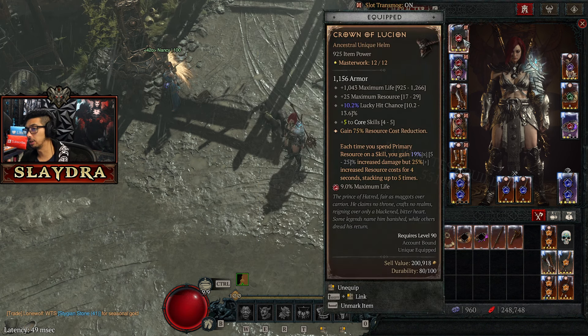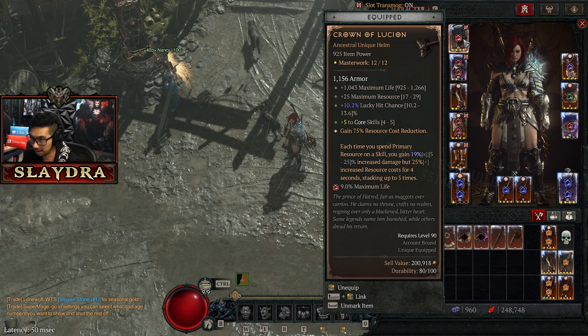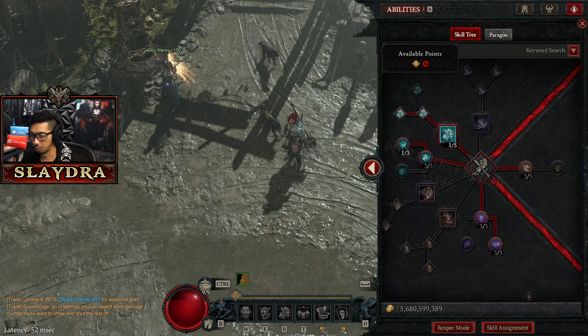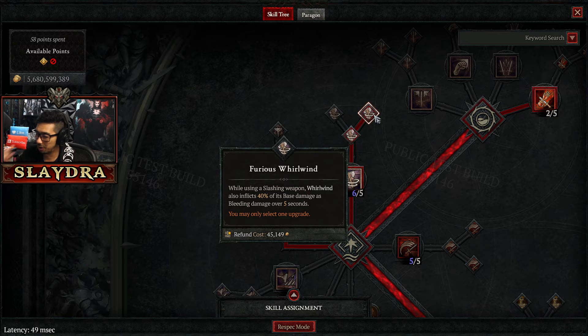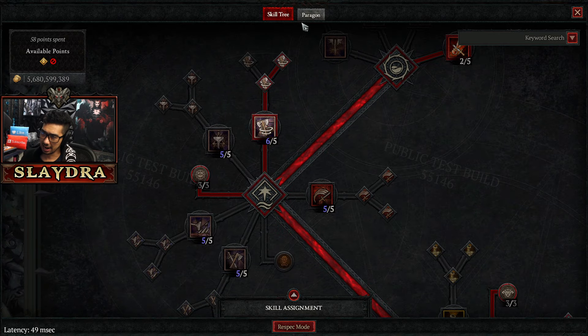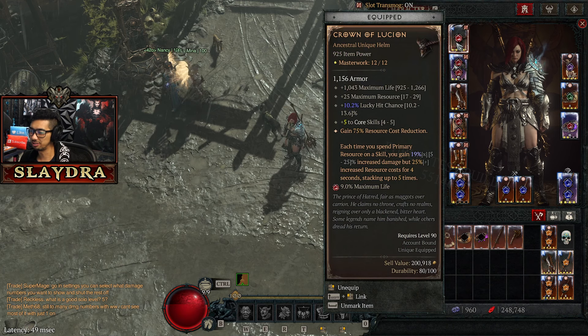Another plus for every single build is the Crown of Lucian — you just spend resource and then you get more damage, which is great. The core skill ranks don't really help us too much here, though they do give Whirlwind more base damage. Technically since Whirlwind's base hit deals bleed, we got a small buff, but it doesn't really matter much.